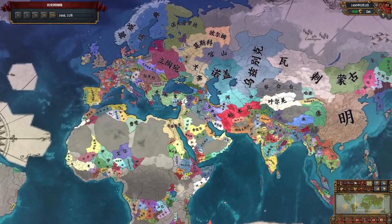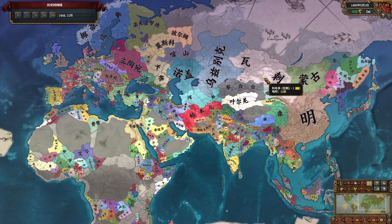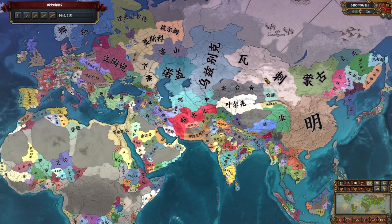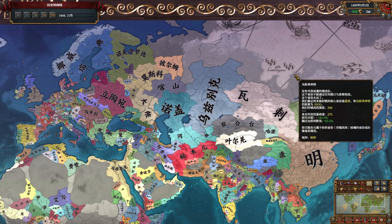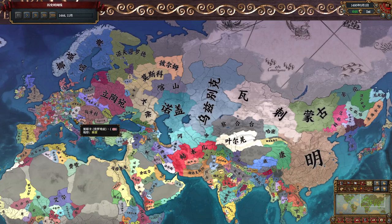I used Chinese translation mode, so I hope you can still recognize these countries. Overall, there are three stages. Stage 1 is from the beginning to 1470. The goal is to become HIE Emperor and get Privilege Revoked.